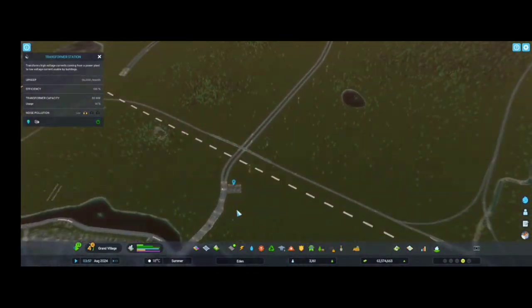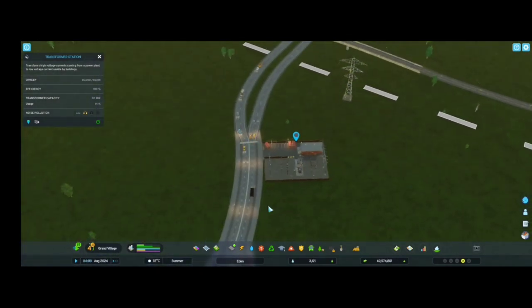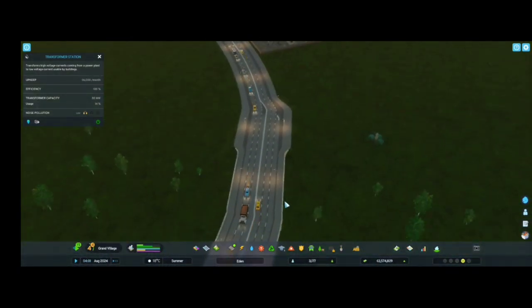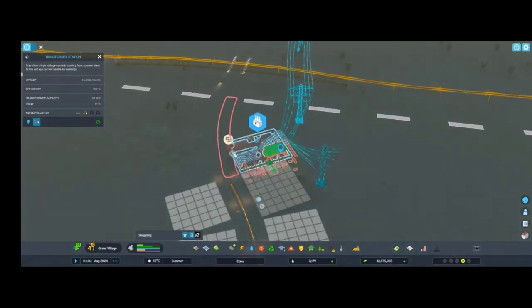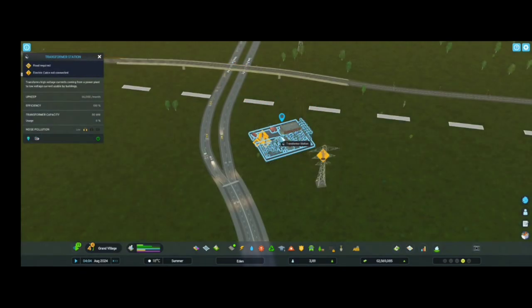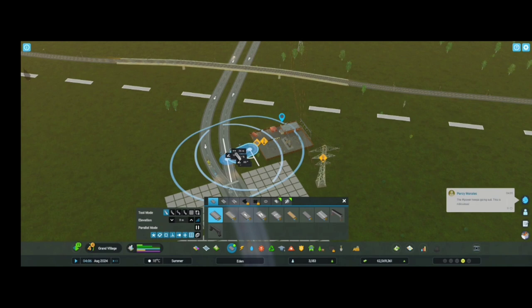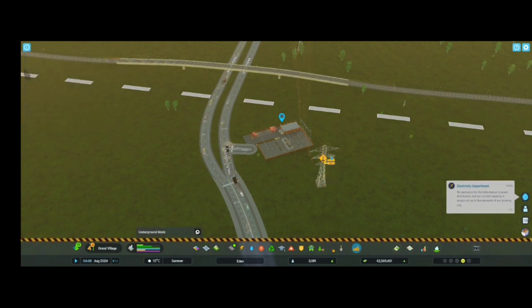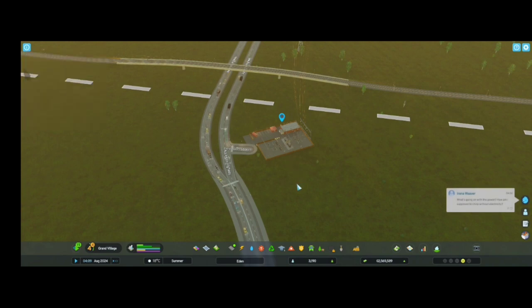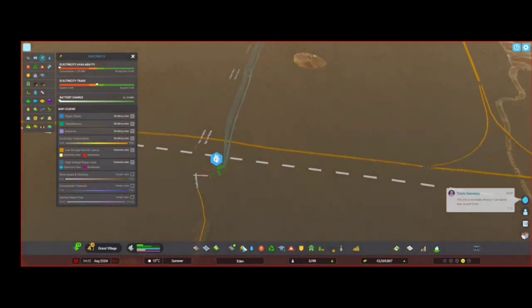Really awful. Electricity comes - connected, right, it's connected. No problem. Let's go here to that place and I want to connect that road like this. And I want to crash - it's still connected. Let's see energy. Okay, the city is without energy - it's not connected. We have to connect like this.